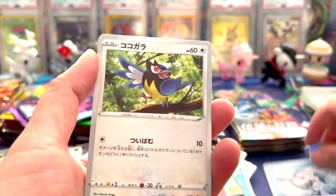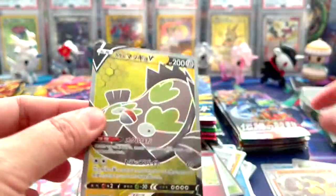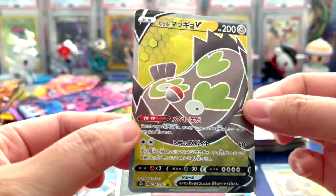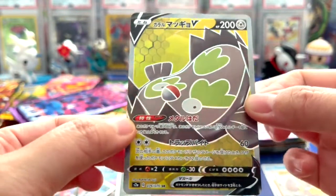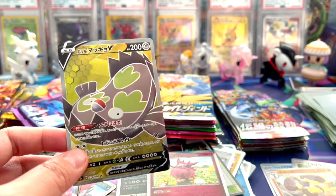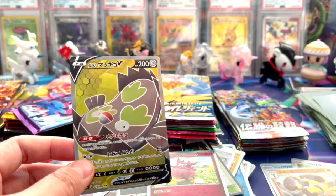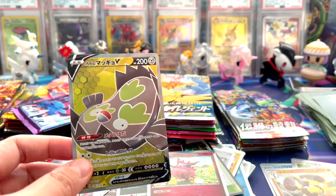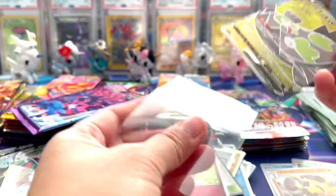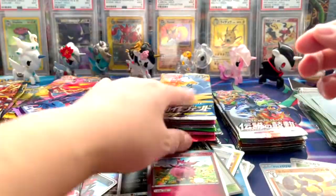Oh, we got another VMAX I think. Oh nice, another ultra rare - that is awesome, very very cool. I think I should pull a couple of them. There you go, your sleeves. Nice, we got a holo - that's cool. We got two ultra rares. Even though we should be getting way more, but we got a lot of Vs, which is good. That's better than nothing for sure. And we got a lot of holos.